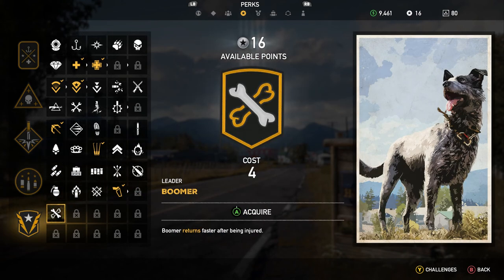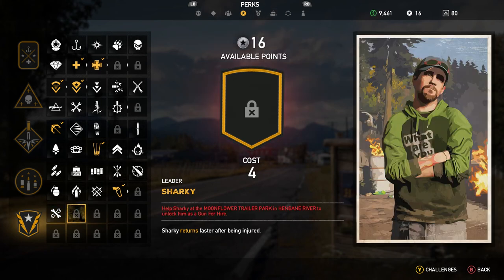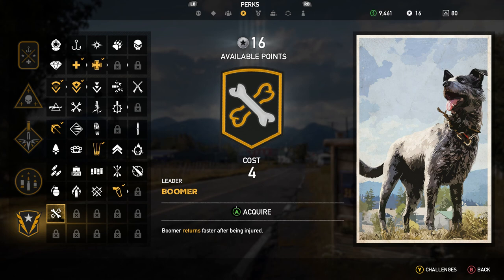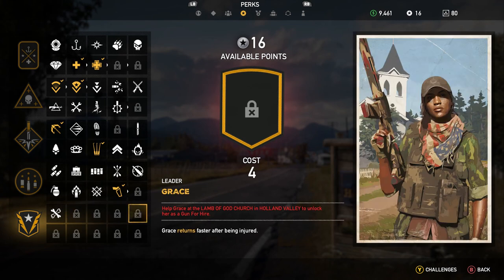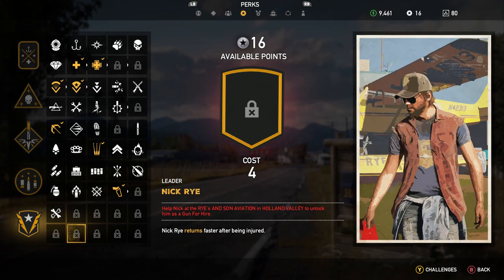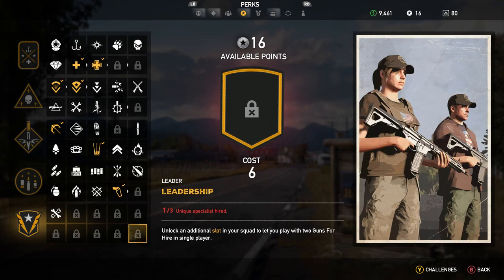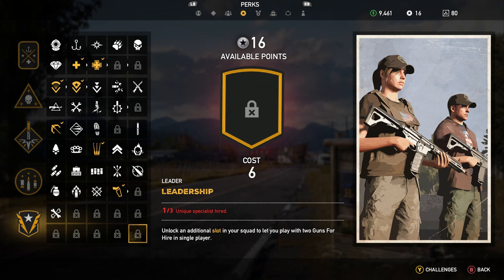I've been playing this game for quite a few hours already. Boomer returns faster after being injured. These are basically all perks for people and companions that you acquire in the game — Boomer being the blue heeler dog. Sharky returns faster, then Peaches, Jess, Grace, Cheeseburger — you can actually have a bear, which is pretty crazy — Adelaide, Nick Rye, and Herc. One out of three unique specialists hired unlocks an additional slot in your squad to let you play with two guns for hire in single player. That would be really cool.